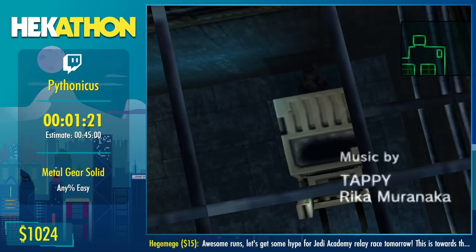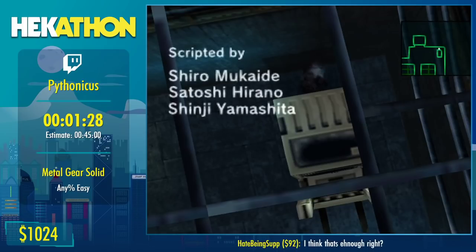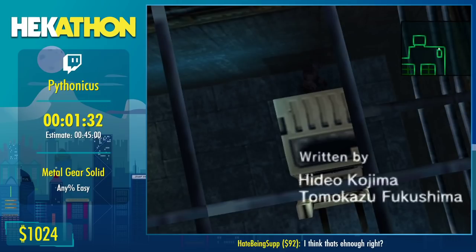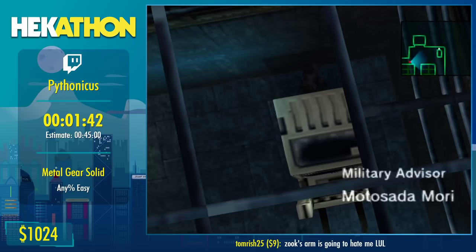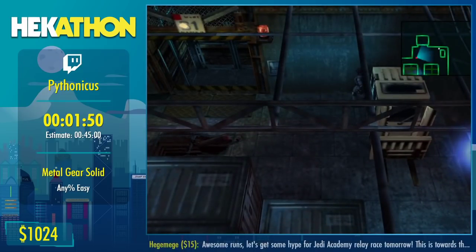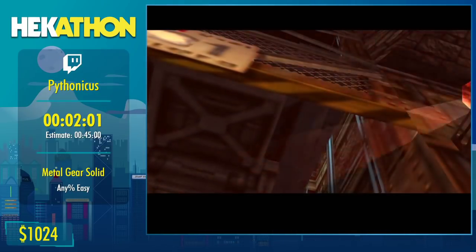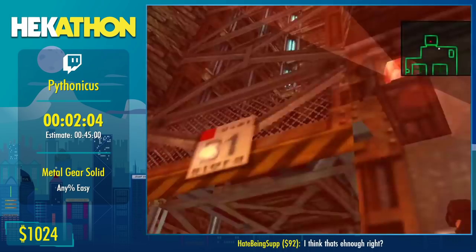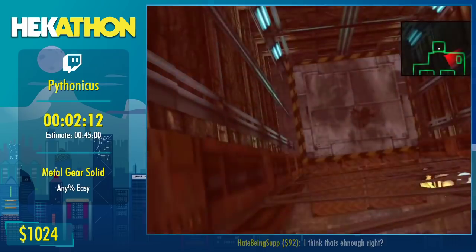Today we're running the Any% category. This game is split into all bosses and Any%, and Any% is pretty busted. Sora is primarily a console runner; Glenn is primarily a PC runner. We can go over the differences between the two. We're just about out of the docks — we just have to wait for this guard to cycle a little further. To get out of here, we take advantage of a visual cue: knock on the wall, step to the side, and we're out.